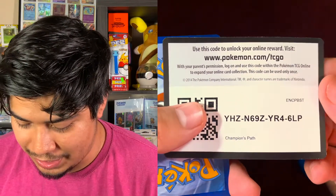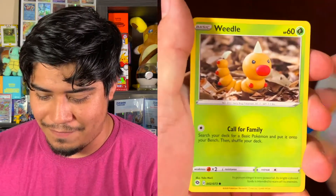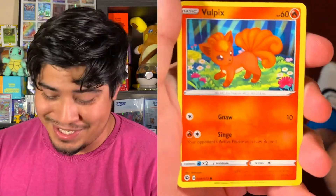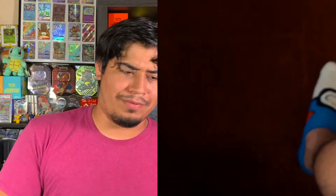Here is our next code card. Our next energy is going to be a Fire Energy — maybe another Charizard? Absol, Grapeball, Rotom Phone, Weedle, Kakuna, Carvanha, Potion, Vulpix, Reverse Holo Pokemon Center Lady. And the rare is Marnie. Marnie's back, y'all. That's great. We got Battle Styles next, which I'm really excited for.